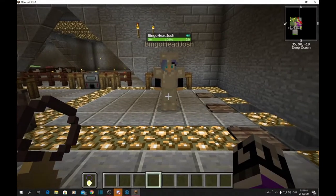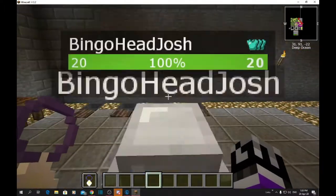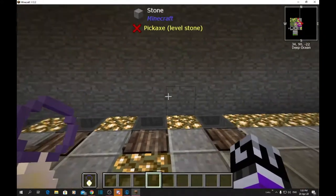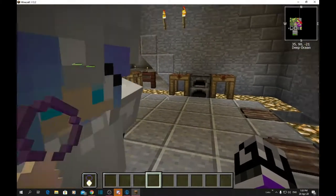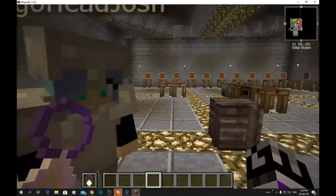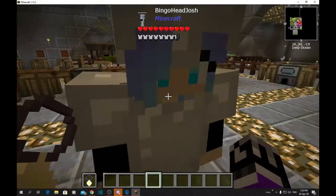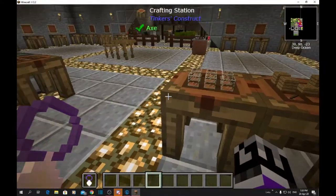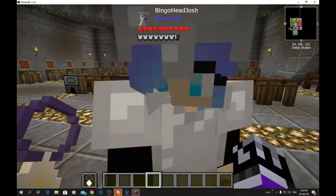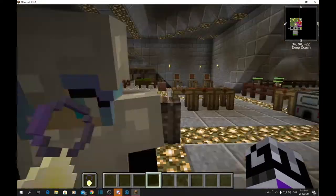Hello and welcome once again to StoneBlock 2. In this episode we're going to show you how to make the lovely sieves and hammers that I had stacked up in my little base room that I showed you in the last episode. I am on creative mode because I'm not building in my base - I've already built all this.